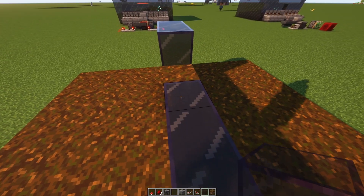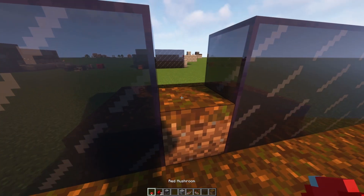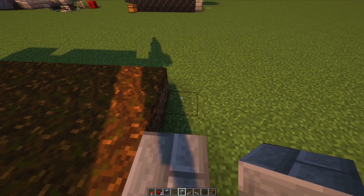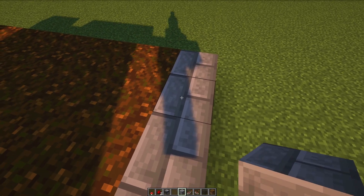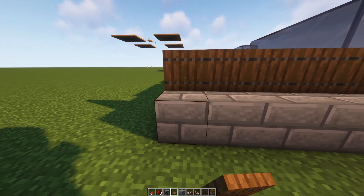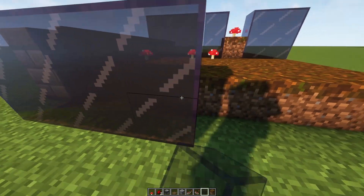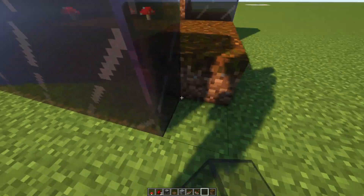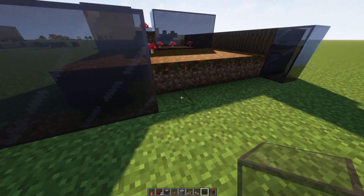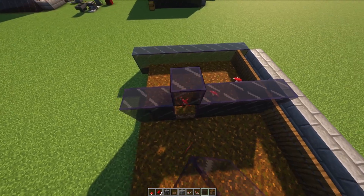Now you can go ahead and build two blocks up on that short line I talked about earlier. Then place your mushroom on that one piece of podsoul. Go over to the back, opposite the side with the two block extension, and place a row of building blocks. On top of those, place trapdoors facing the mushroom. You can now start to enclose the entire farm — make sure you leave the entire front side open and give yourself access to the trapdoors in the back. You'll need to use blocks that get rid of any light and don't interfere with the spawning area you already made.